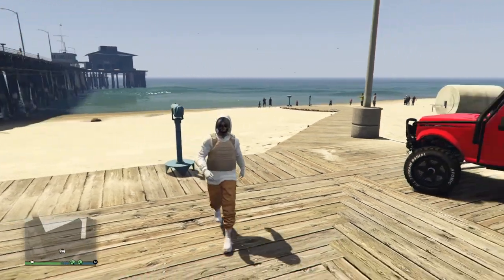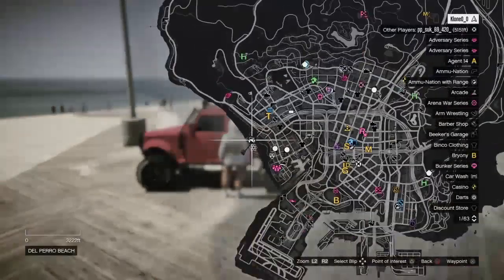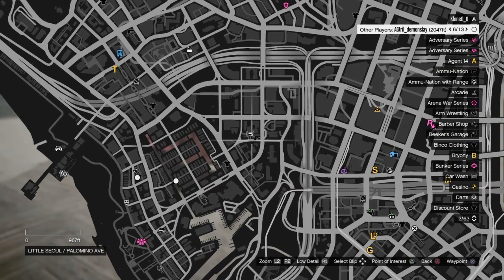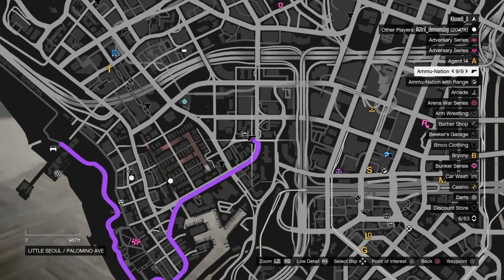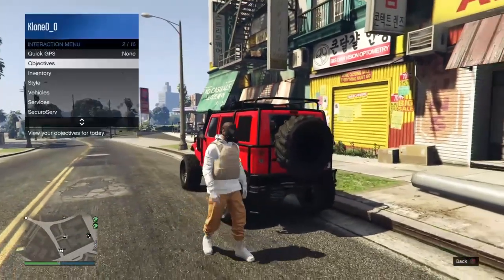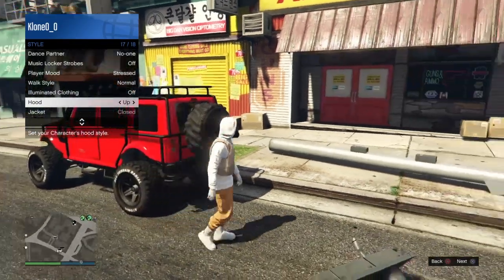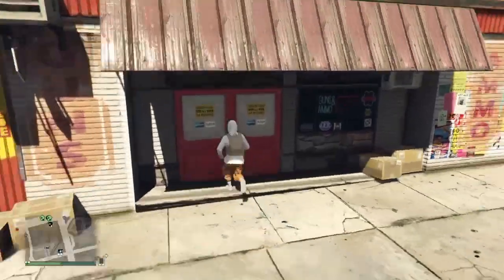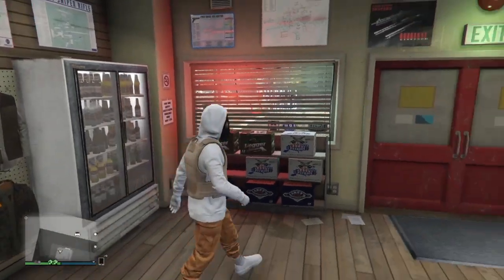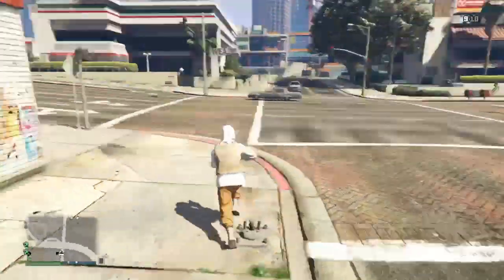Once glitched, open your interaction menu, go to Style, and put on the outfit with the hoodie up — you'll see it glitches the gas mask over to this outfit. Go to your closest ammunition store. You'll notice the hoodie goes down every time you get into a car or motorcycle, so just open the interaction menu again and put it up through there, then save the outfit. After saving, go ahead and commit suicide — that's just to save the spawn location.